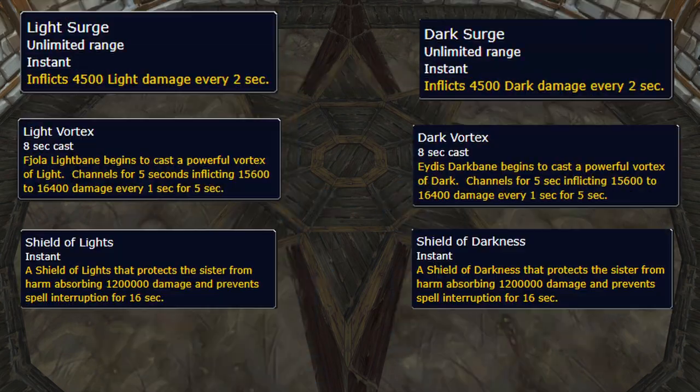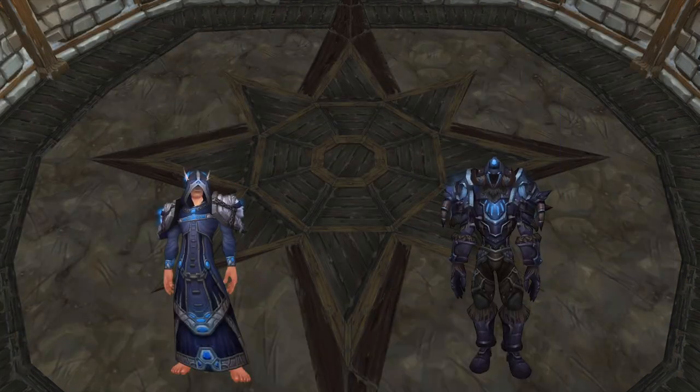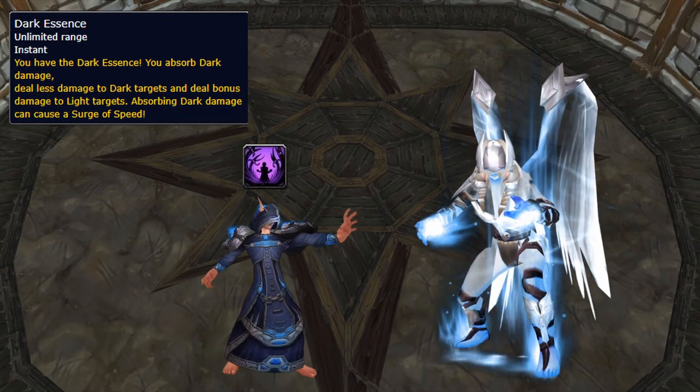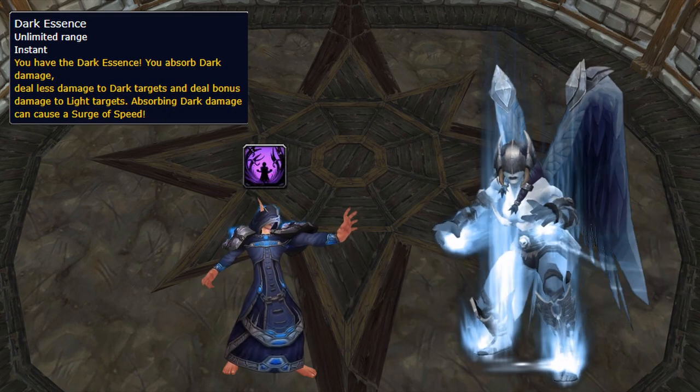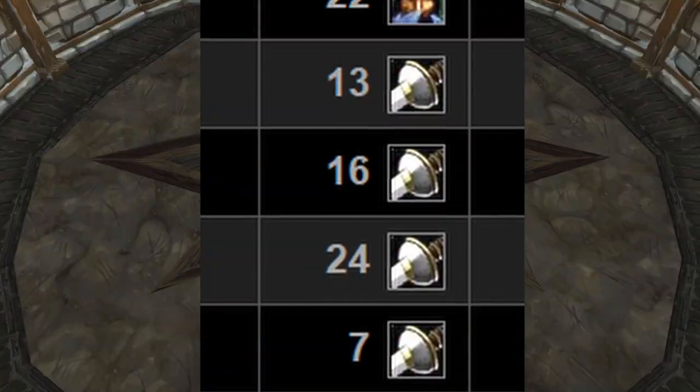The two bosses share health and each do the same abilities - one light and one dark. No gold stars for forgetting which is which. It's important to make sure you have the right debuff at the right time using the portals around the room. The debuff makes you deal 100% more damage to the opposite type and absorb abilities of the same type. You only deal half damage to the boss of the same type, so make sure you have a big weak aura telling you what you've got, or your logs will let you know anyway.